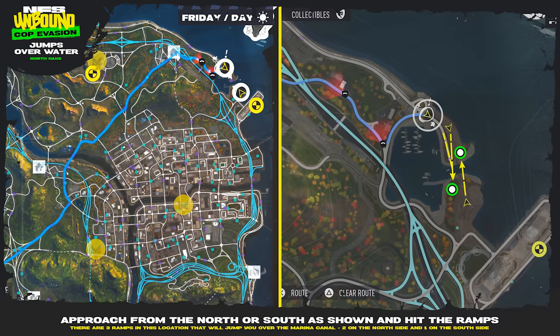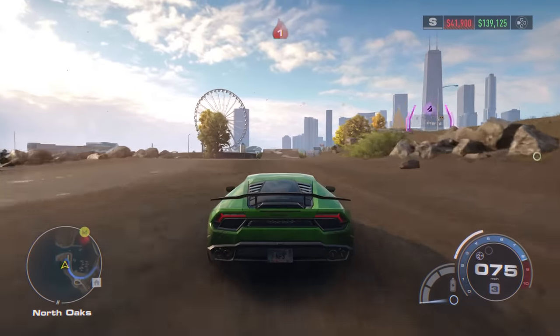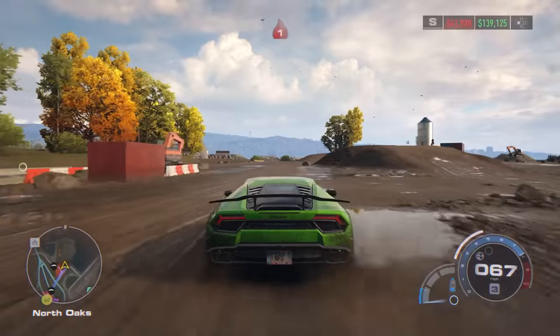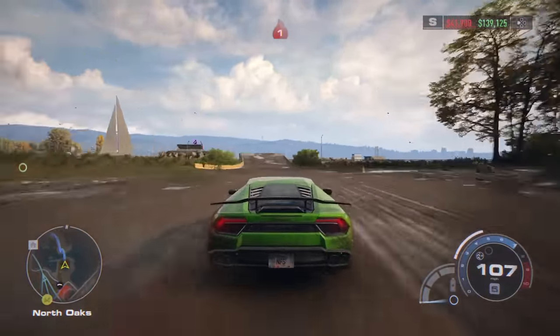First up: the jumps over water in the North Oaks location. You can approach from either the north or the south and hit the ramps over this water. There are three ramps in this location that will jump you over the marina canal — two on the north side and one on the south side.